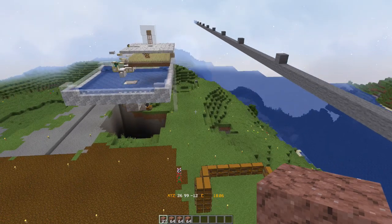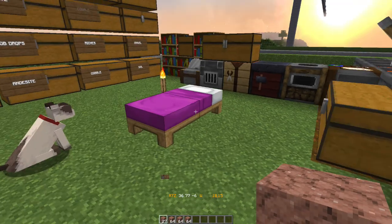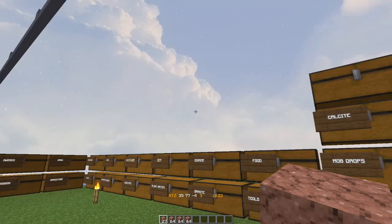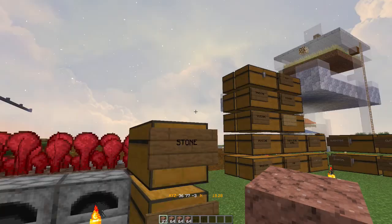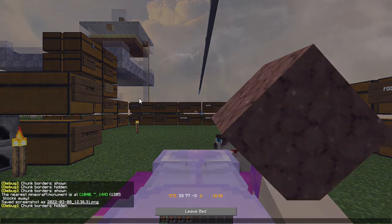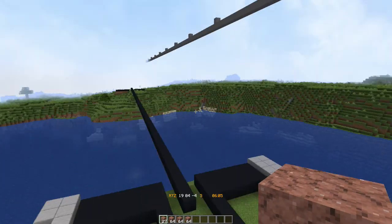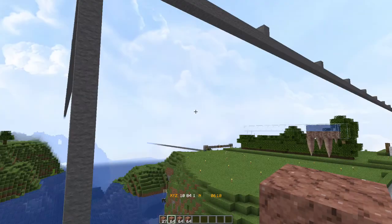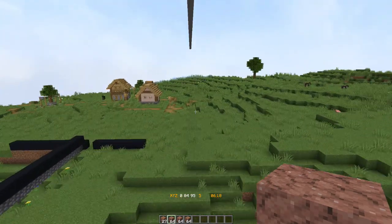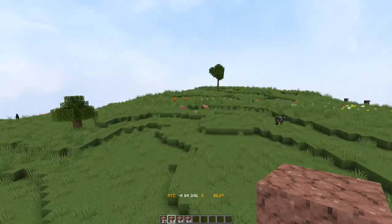I'm in creative just to mark this out and I want to show you guys where my new base is going to be. I have to pull all this stuff out of here and relocate it over there, except for the iron farm - I'm gonna have to tear that down eventually. I'll be doing all of this in survival; just marking the spawn chunks out in creative for right now. If we continue going in this direction, we'll just follow this wing the whole way out there.